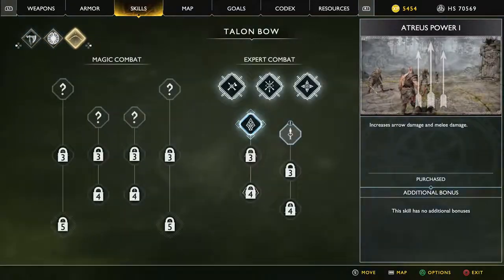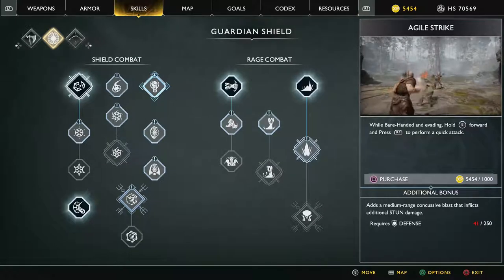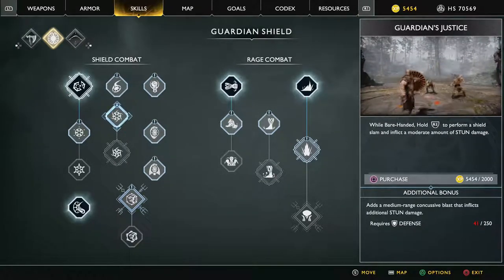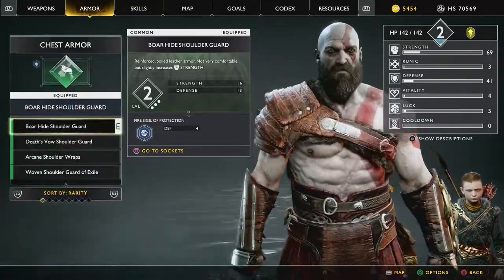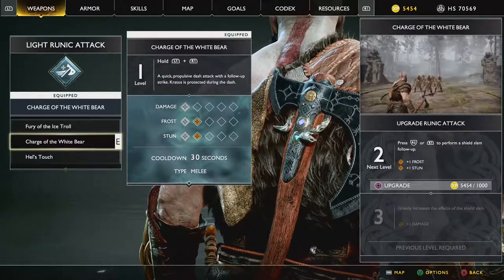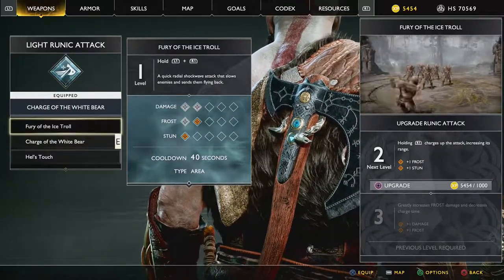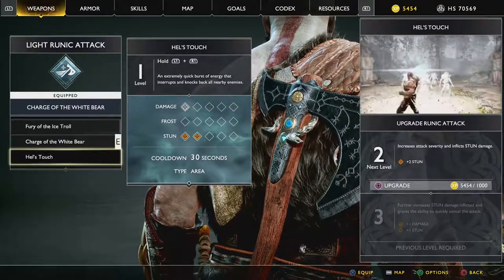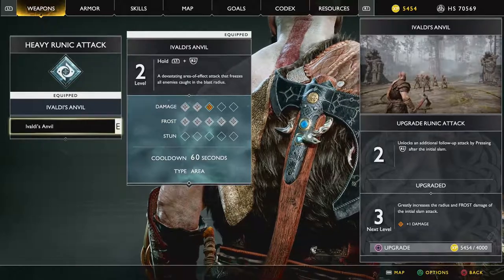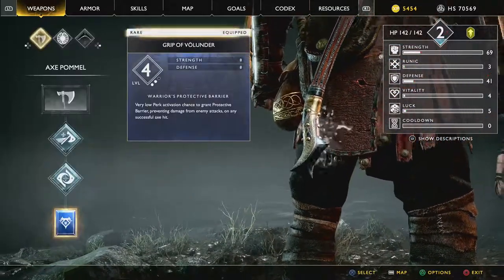Now we do have a bunch of skills too, and this is the magic tab I was thinking of before — things we can learn here eventually, maybe after this realm. Should we learn something? I don't really do lots of shield combat, but maybe I should change that. We can also level up runes in the weapon tab — they give you more options. Pressing R2 or R1 performs a shield slam follow-up. Holding R1 charges up the attack, increasing the range and stun. They're kind of expensive though. The last upgrade greatly increases radius and frost damage, but that's 4,000, so maybe not yet for something I'm not sure I want to keep.